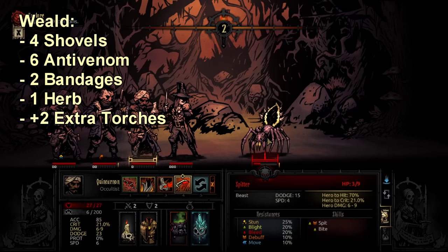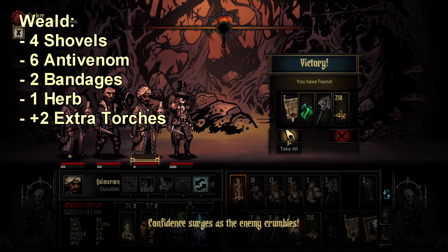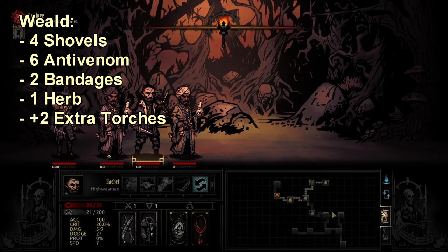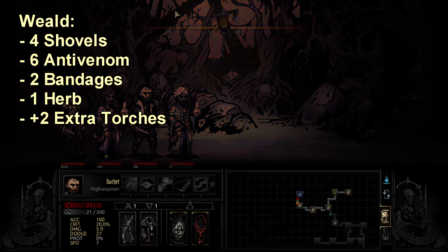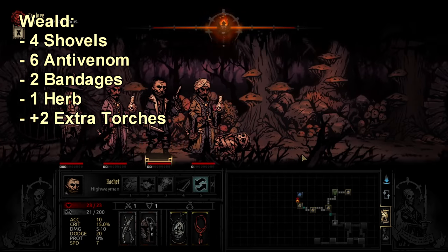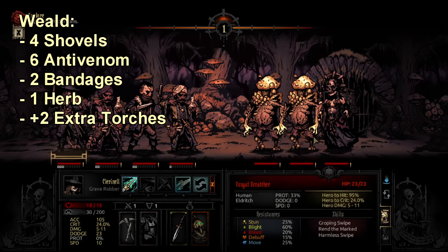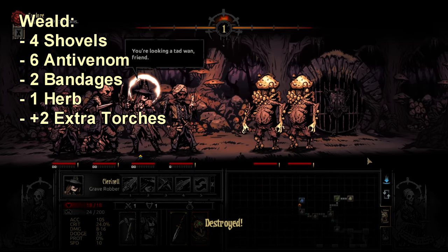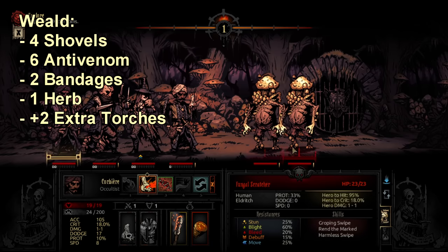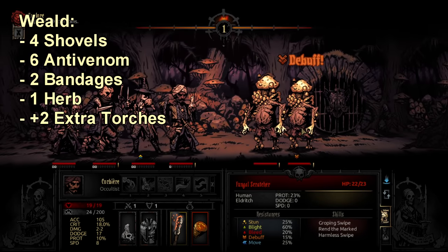I take one medicinal herb to the Weald regardless of dungeon level, because you can run across a dead carcass in the hallway that you use herbs on for extra food. They're not as common as in the Warrens, so I don't recommend taking more than one. But on a medium or long mission you should come across one, and that's usually worth the investment.